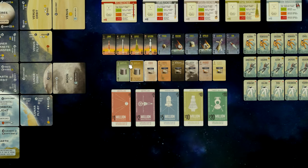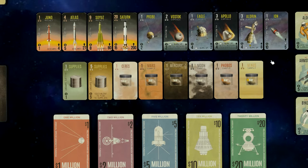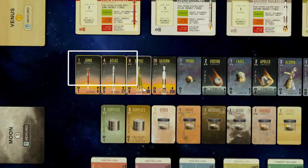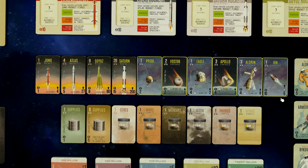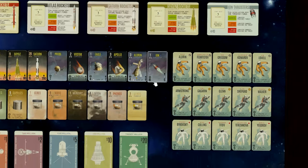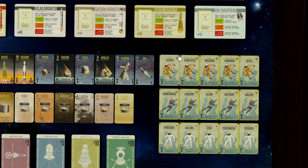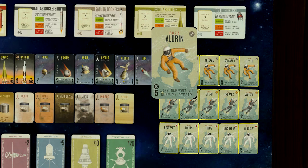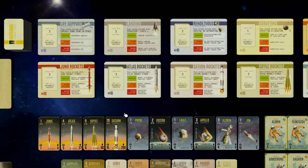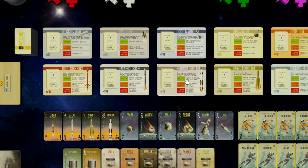You just choose one unexplored tile variant and leave the rest in the box. Then there's paper money in denominations of 1, 2, 5, 10, and 20 million. We have samples you can bring back from different planets, supplies to feed astronauts in space, and four different rockets to propel capsules into space. We have probes, capsules, and also an ion thruster which is a different kind of rocket.